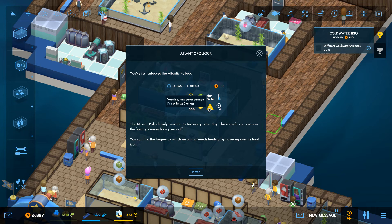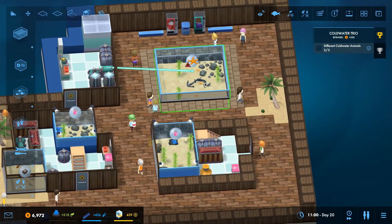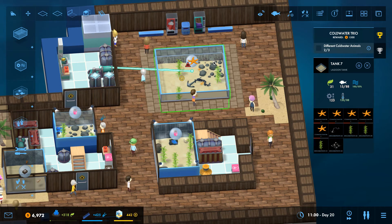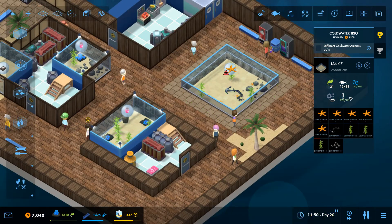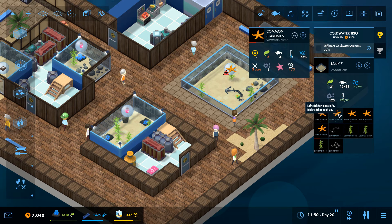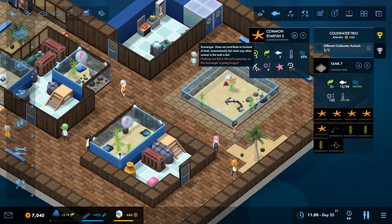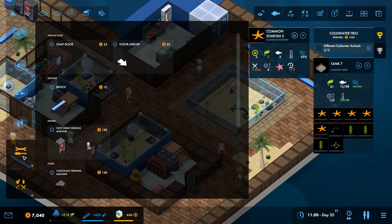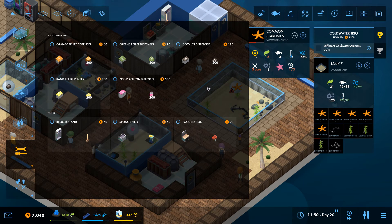Can I put the Pollock with other stuff? It may eat fish with size 3 or less. What are starfish - what size are they? The starfish are showing hunger - what do they eat? Nothing has been fed - I need to figure this out.